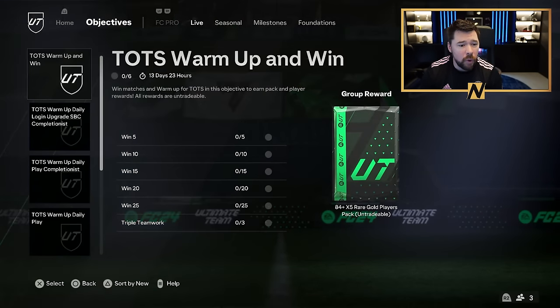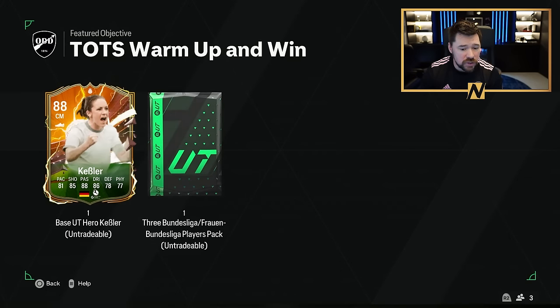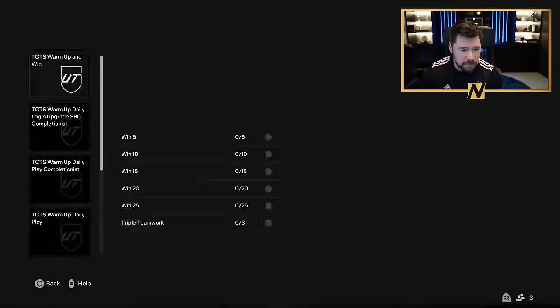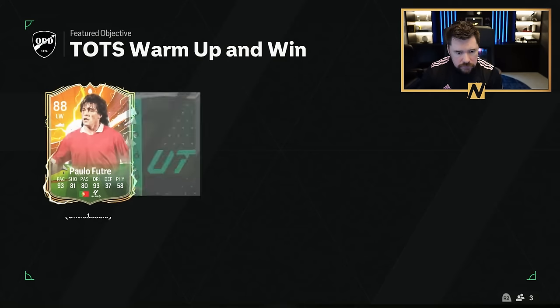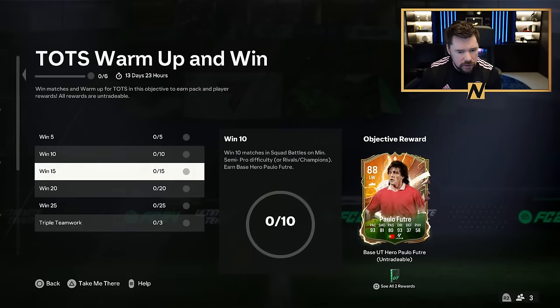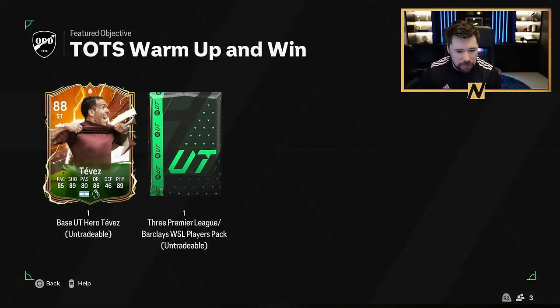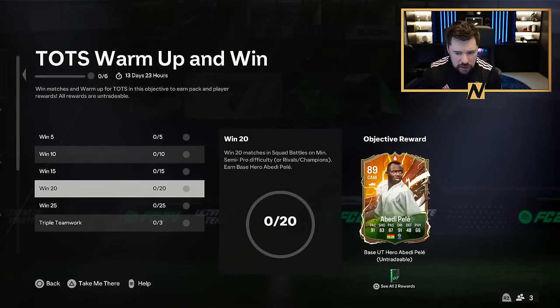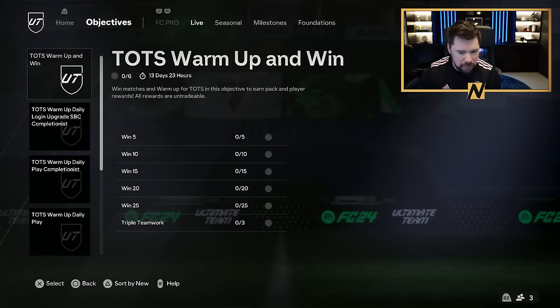We have got Team of the Season warm-up and win objectives. Win 5 for Kessler — win matches in Rivals, Champs or Squad Battles minimum semi-pro — Kessler and a 3 Bundesliga or Bundesliga women's pack. Win 10 for Paolo Futre and a 3 La Liga/Liga F players pack. Win 15 for a Tevez and a Premier League or Women's Super League pack. Win 20 for an 89 Abedi Pele and a Division 1 or Feminine pack.